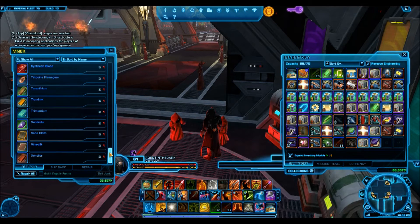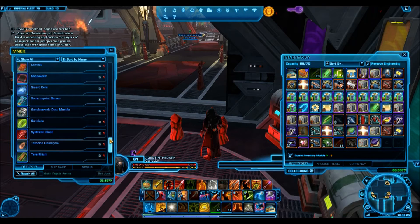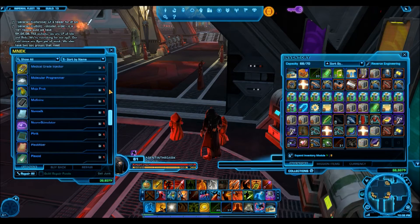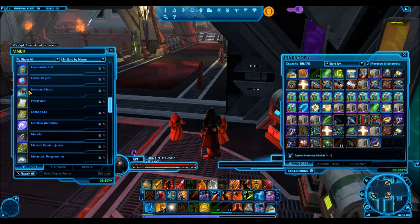What you want to use these on is companion gifts. As I've said in my recent videos, companion gifts sell really well on the GTN and they sell for a lot of credits. For each of these Jawa vendors you have to find it, but they do give companion gifts, and it's a one-to-one conversion.